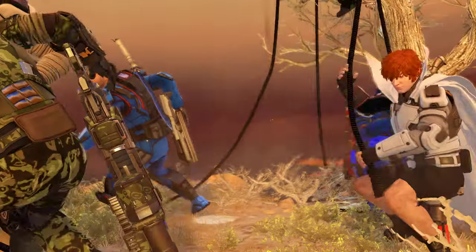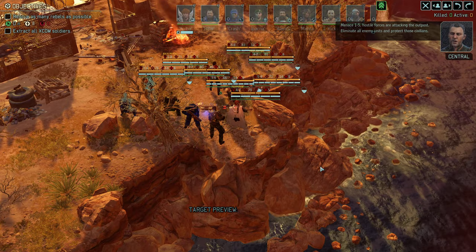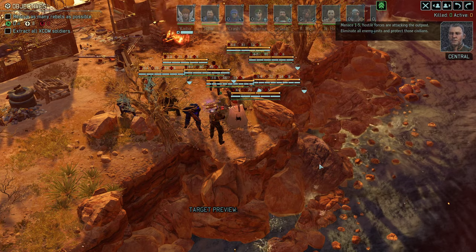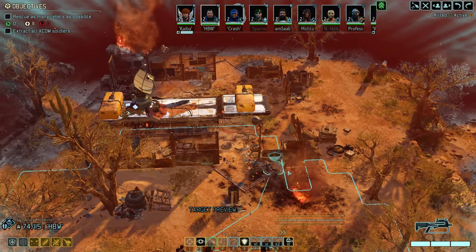The aliens won't hesitate to kill anyone they find, so we're heading in to protect as many people as we can. Secure the camp and eliminate all hostile forces. Menace 1-5, hostile forces are attacking the outpost - eliminate all enemy units and protect those civilians. Advent came in hot and so did we. You won't have a concealed position for deployment on this one.